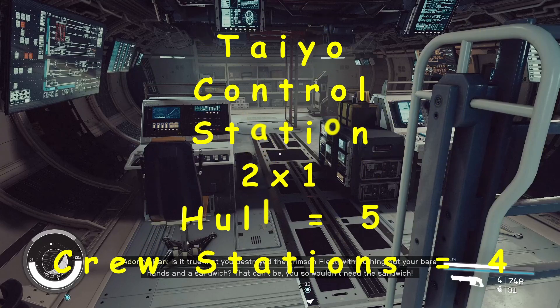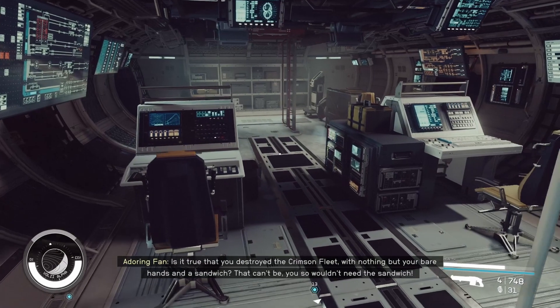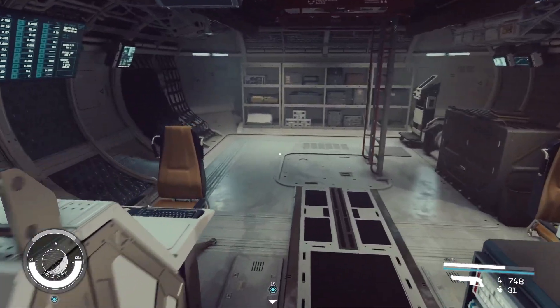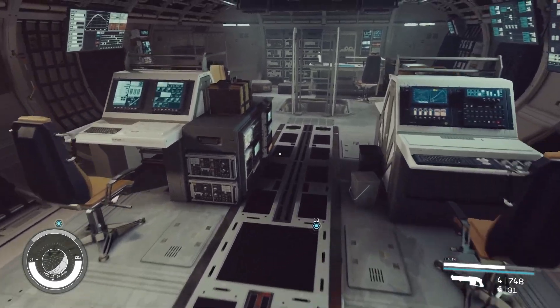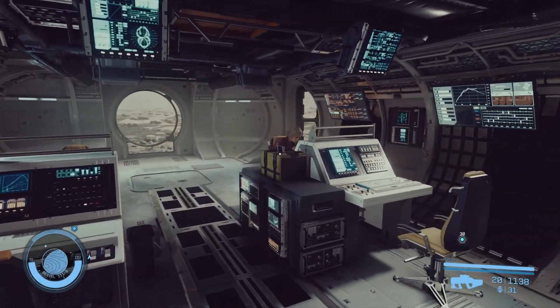And finally is Tayo. The Tayo control station hab looks very similar in layout to the Hopetech, just slightly better lit and tidy. This is what it looks like with six portholes.